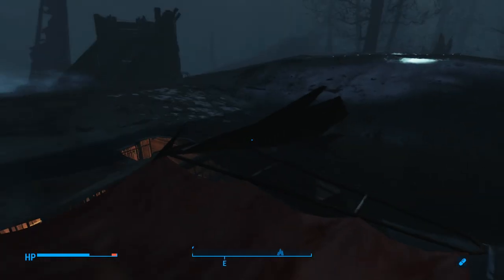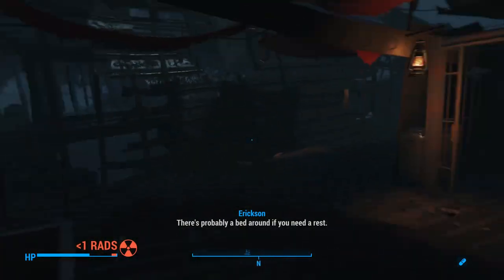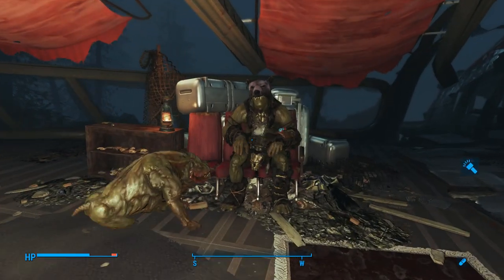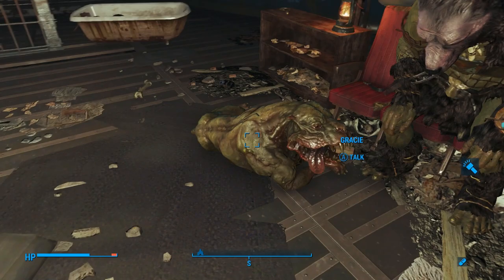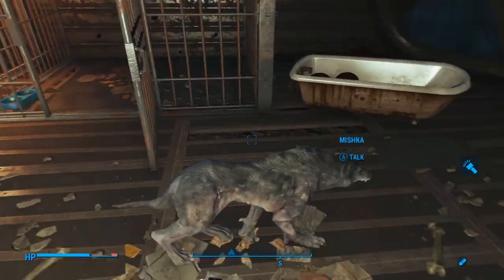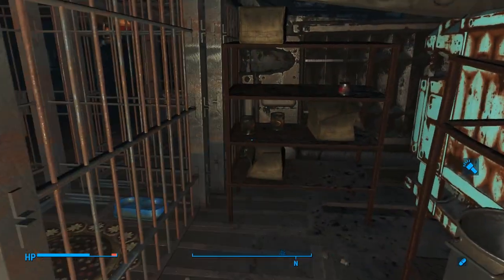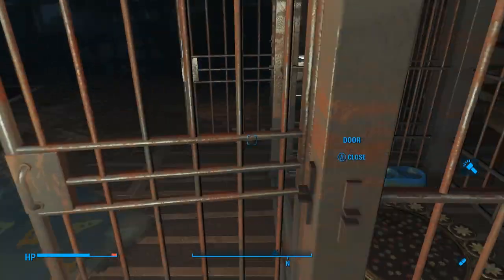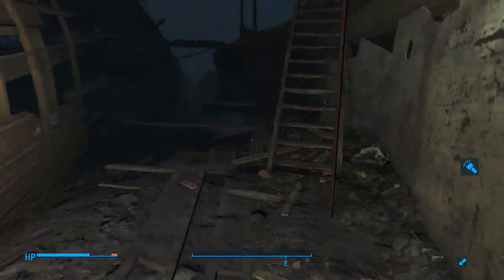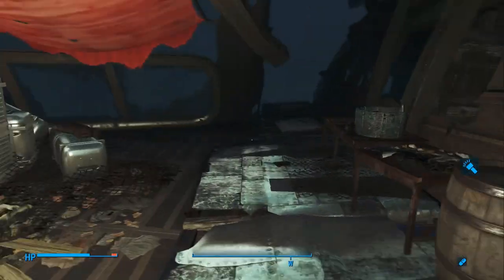He said come on up — we were already up. He's got a mutant hound named Gracie and a wolf named Mishka. Let's see what else he has. Looks like only two cages, so just the one wolf and the mutant hound.